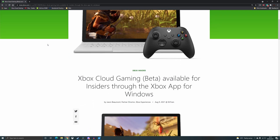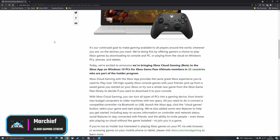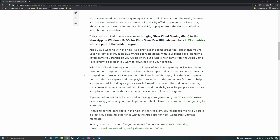Hey cloud gamers, we have found on the Xbox Insiders site that Xbox Cloud Gaming in beta is now available to Insiders through the Xbox app for Windows. Starting right now, if you are part of Xbox Insiders, you will have access to the cloud gaming beta within the Xbox app on Windows PC.